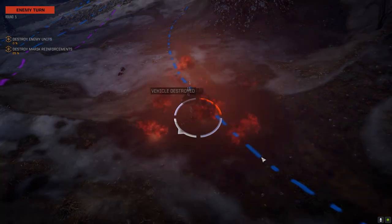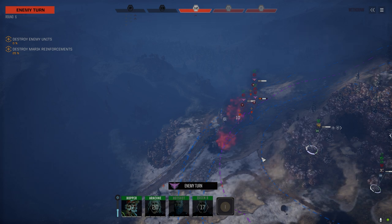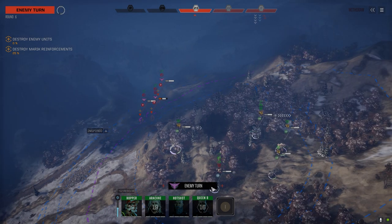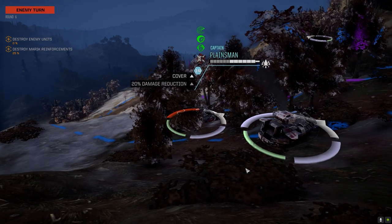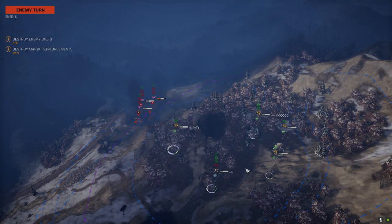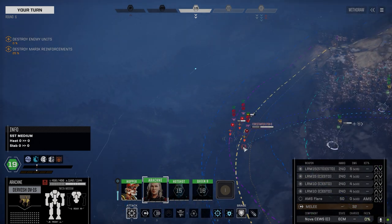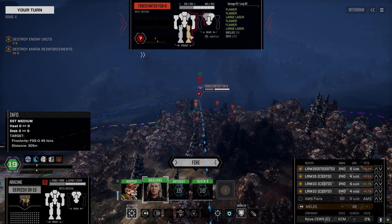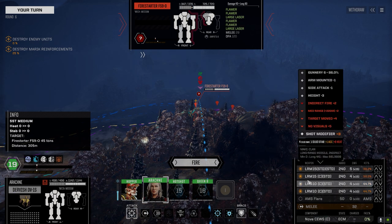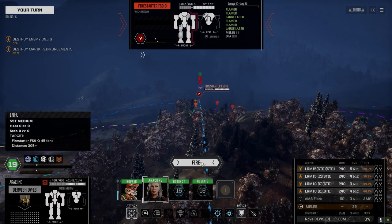I thought we picked up a Vulture 2 part from somewhere - maybe not. Do we have enough resolve? I want Queen B to jump back in and go after that Hunchback again. The Archer we can handle easily. Looking at side strike chances: 90, 60, 80. He's taking back damage. Better chance on the Hunchback but we'll go after this guy from behind.